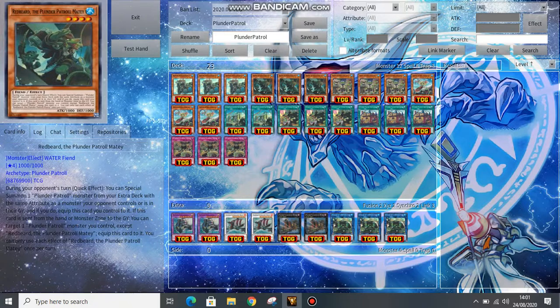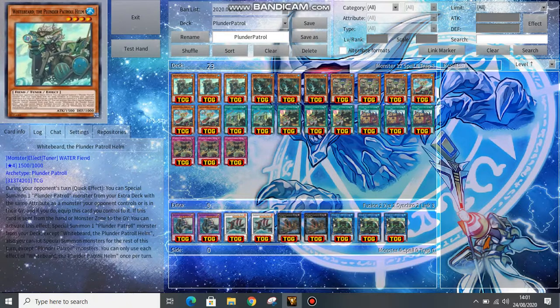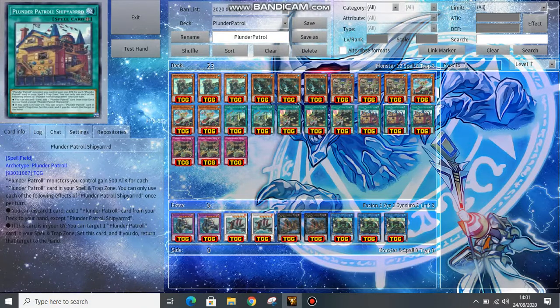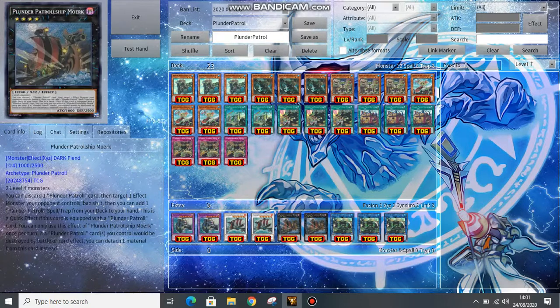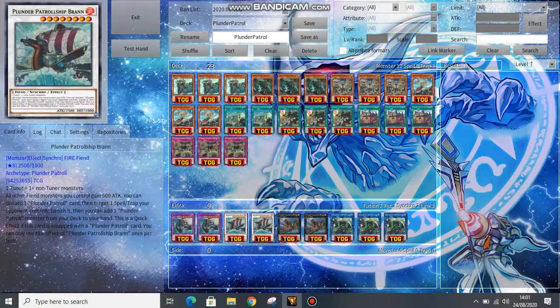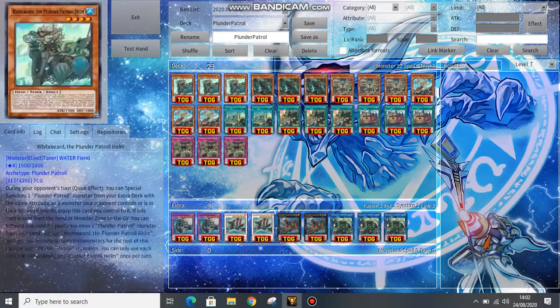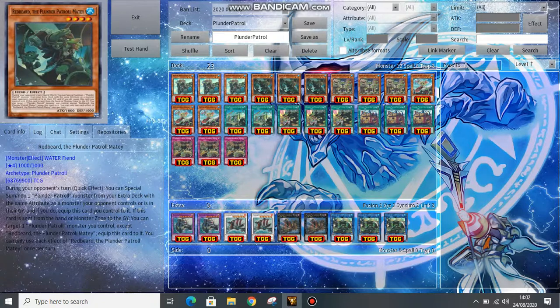These two first came out in Ignition Assault, and back then the only Plunder Patrol cards were these two, maybe a Trap, the Field Spell Shipyard, and I think we only had the Synchro, Xyz, and the Link back then. It was not that great, but now with the new support they've gotten in Eternity Code, it's a lot better.